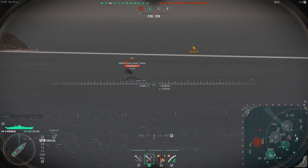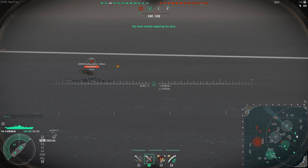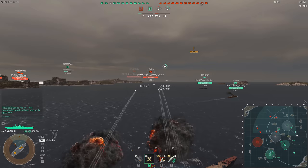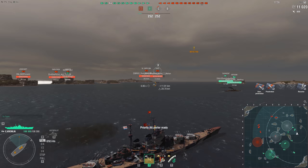For the Smolensk, the ship I'm comparing it to is the American tier 10 light cruiser, the Worcester. They both have a similar play style and fulfill a similar role. We're going to go through guns, armor, consumables, and any other special features the ships may have.